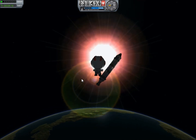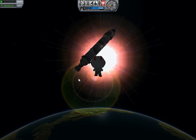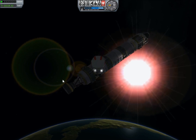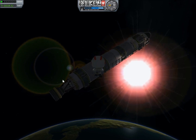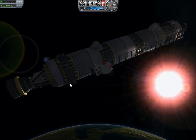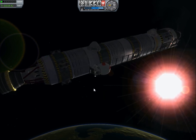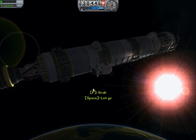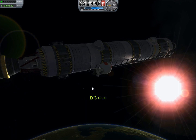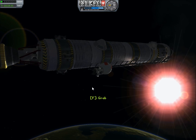My ladder's on this side now. The interesting part will be what is it like to try to reattach myself to the ship. Let's see — F to grab, okay. Space, let's go. F grabs, space, let's go, bring the controls back out. He doesn't want to bring the controls back out.